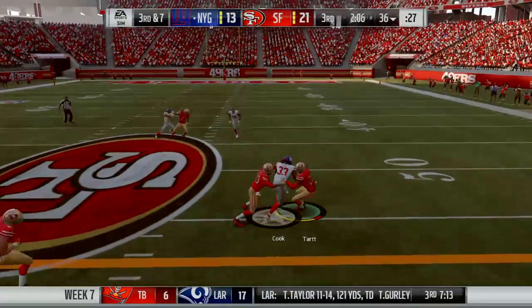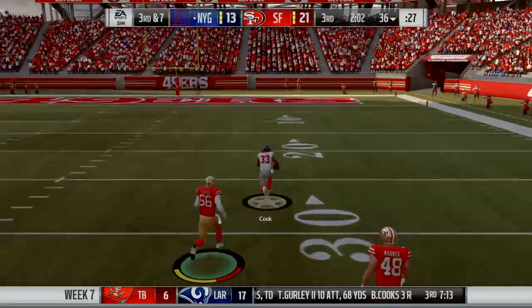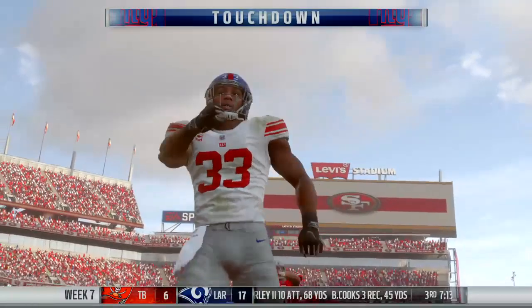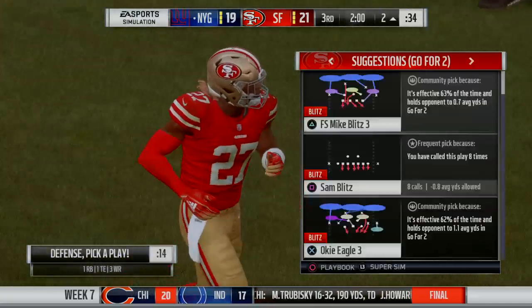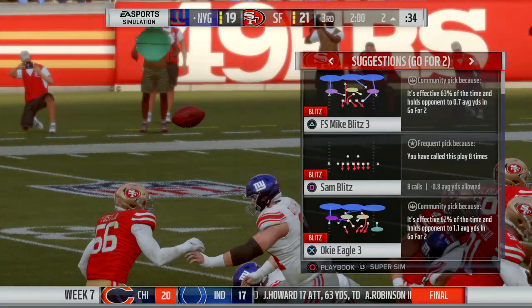Throwing for his running back and he's got it — complete. Cook with a first down and much more — the 30, 20, 10, and all the way in. Touchdown, New York! A great effort there. He scored on the ground and through the air, and the Giants are a two-point conversion away from tying this football game.